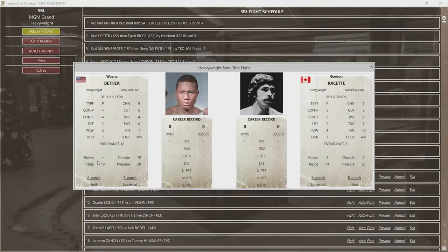As far as modes go, Bethea does not do elusive — 1 to 10 outside, 11 to 18 inside, 19 to 20 pressure. Reset can do 1 to 3 elusive, 4 to 7 outside, 8 to 14 inside, 15 to 20 pressure. Here we go.